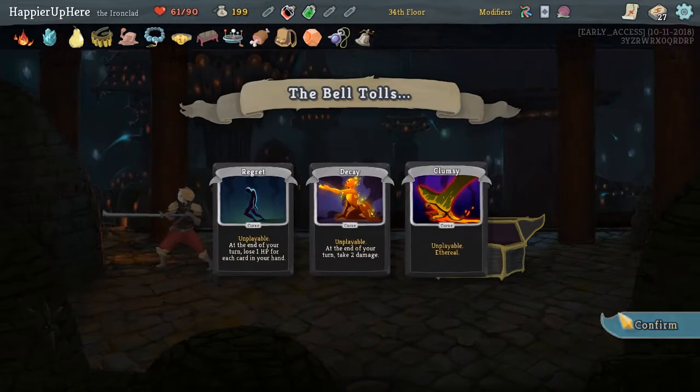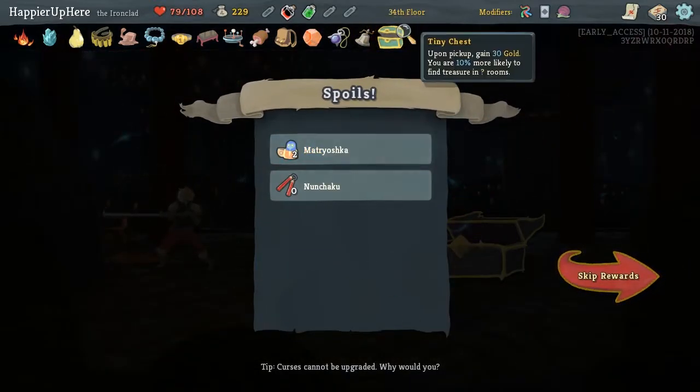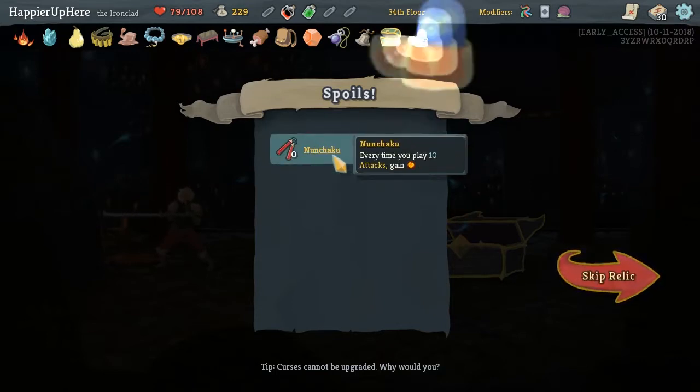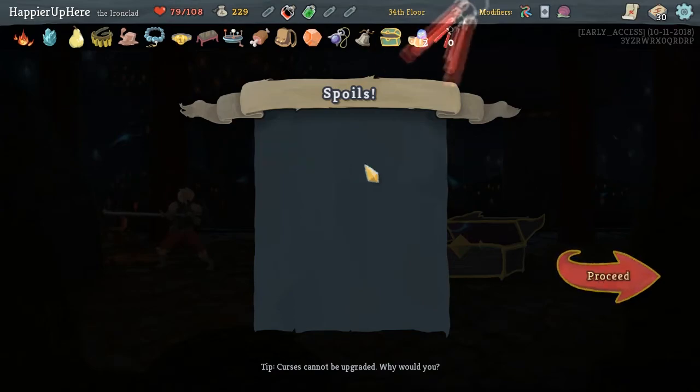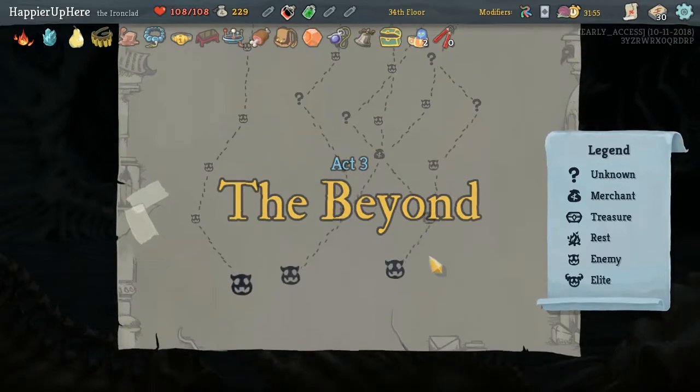We got another Regret, Decay and Clumsy - those are fine. We got Tiny Chest: upon pickup, gain 30 gold, you are 10% more likely to find treasure in question mark rooms. Matryoshka: the next 2 non-boss chests you open contain 2 relics. Nunchaku: every time you play 10 attacks, gain energy. We didn't get a stronger energy relic - Nunchaku's not bad.